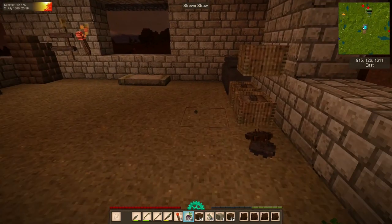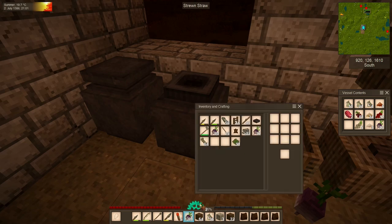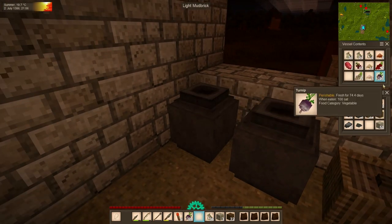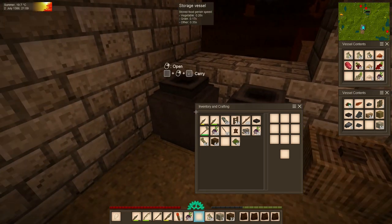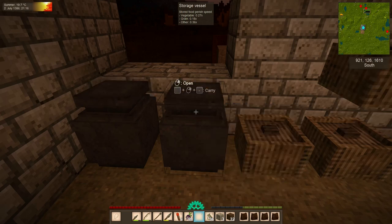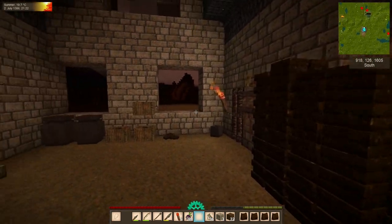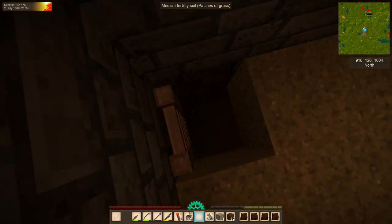We're going to put these turnips into one of these vessels here. We'll take these onions out, get the seeds out — seeds don't really need to be in these vessels. I'm going to reorganize this, and we're going to talk about food spoilage and how to slow that down. We can't prevent it entirely because food will always eventually go bad, but we can do a lot of things to make sure our food lasts as long as possible. That's what we're going to focus on today.